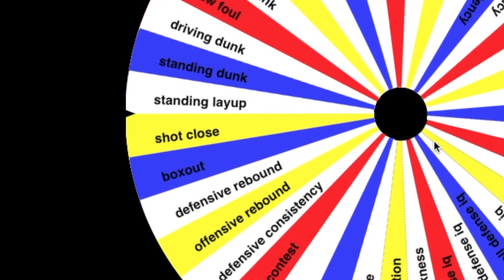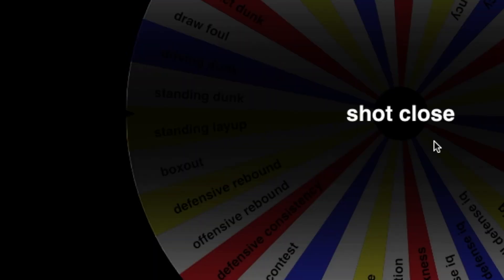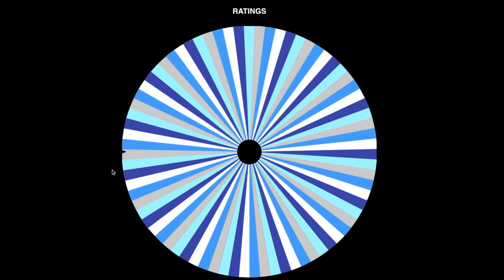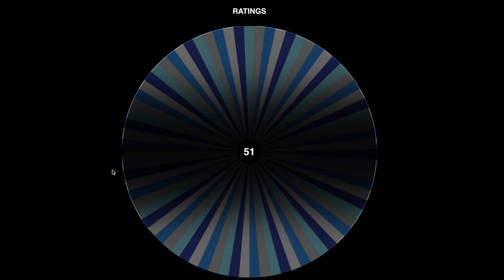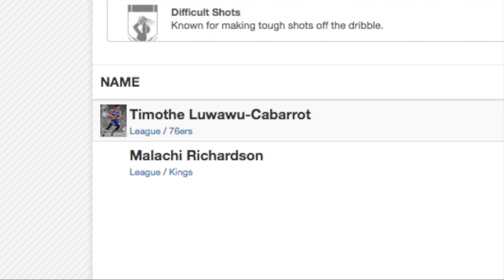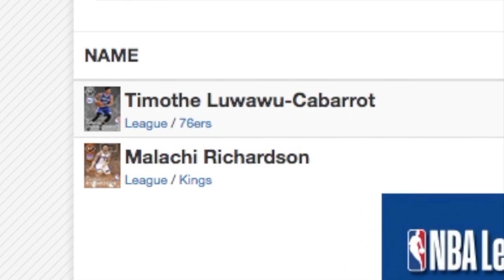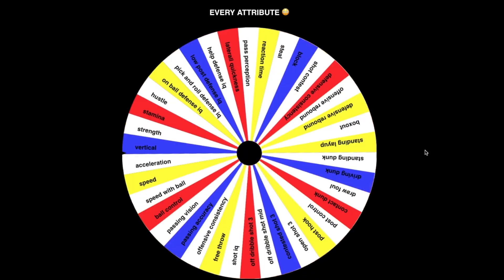On to the second shooting guard. The attribute is shot close, and the rating for shooting guard shot close is going to be 29 — that is so bad. We re-spun to 51, which is still bad. We end up with a couple of silvers. It's all good though.